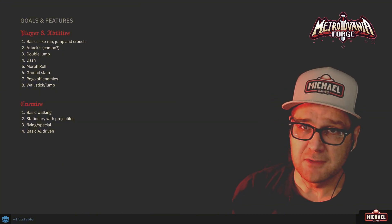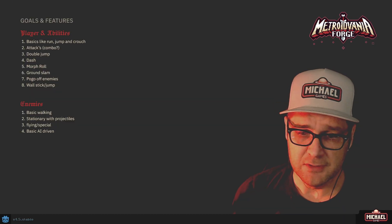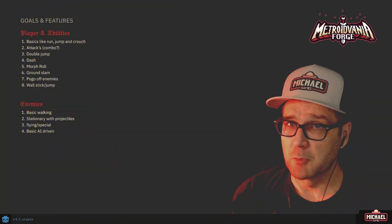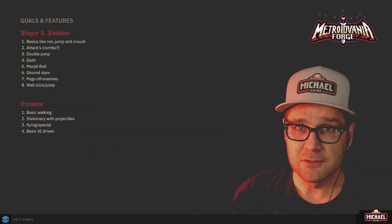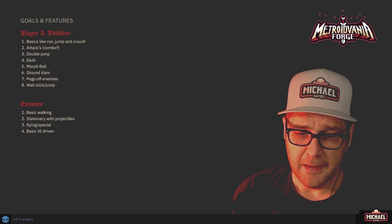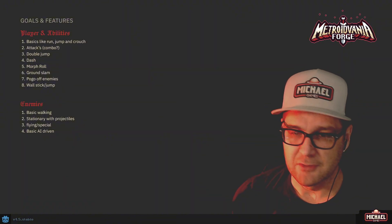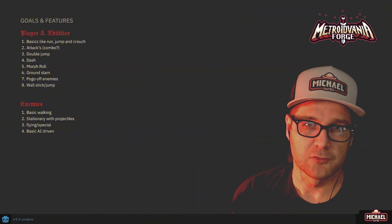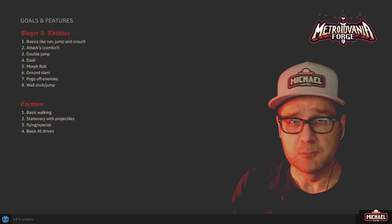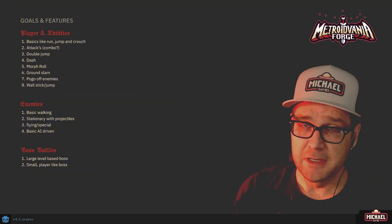Next we've got enemies. We'll need at least a few basic types: basic walking enemies like zombies or skeletons, stationary ones that throw or shoot projectiles at the player, special flying enemies — maybe Medusa heads or something along those lines — and some basic AI-driven enemies. Those are basically your walking enemies except a little smarter — they don't just walk in a straight line; maybe they chase the player a little bit.